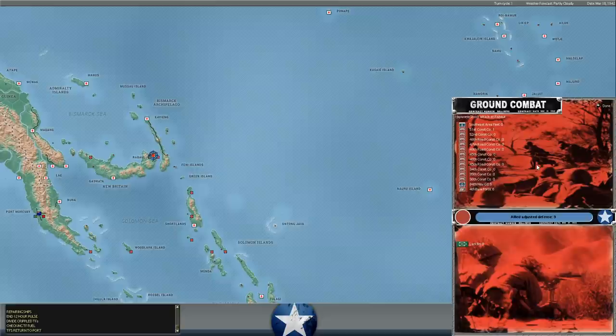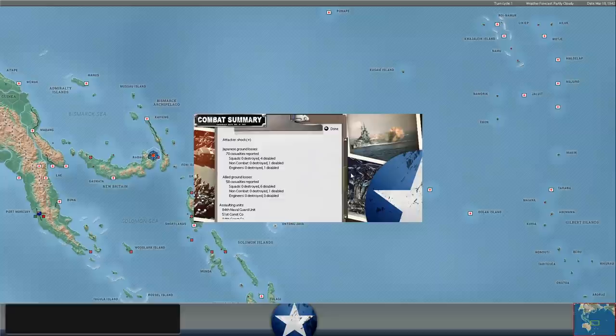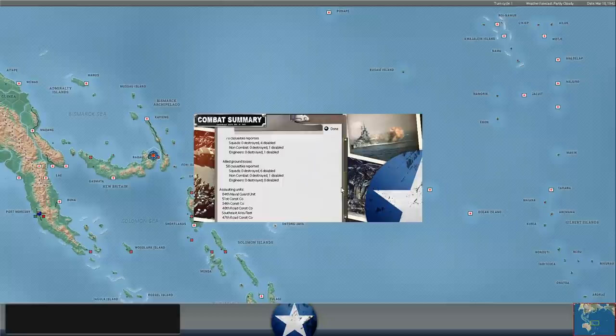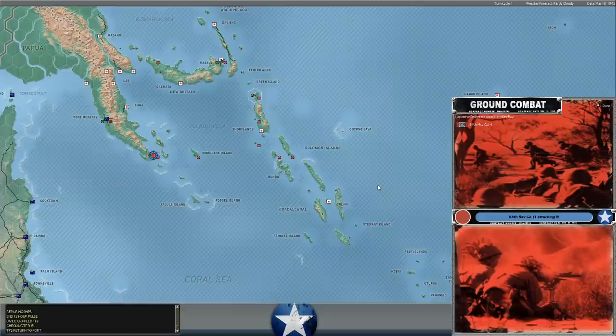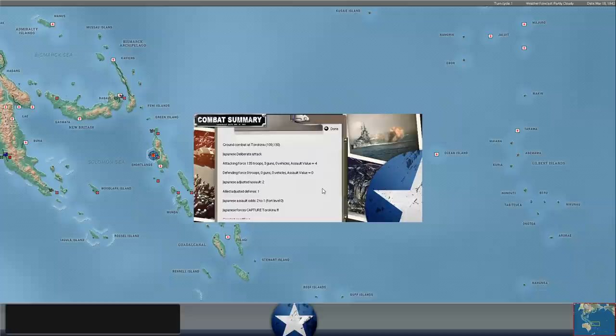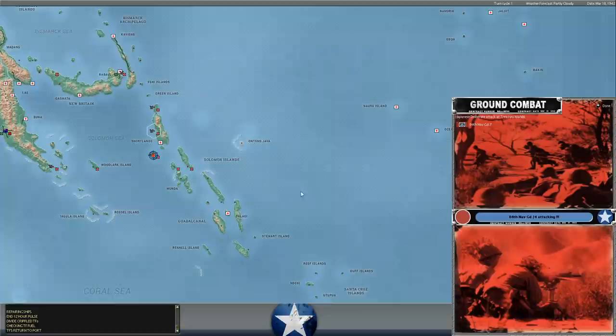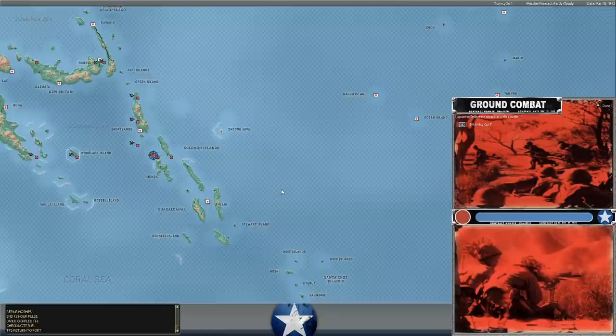Japanese shock attack at Rabaul against our Lark Battalion. Interestingly, despite having no supply, we inflicted 70 casualties and disabled a couple of Japanese squads. They didn't destroy us but did disable a bunch of our squads. Meanwhile, Buka — the 84th Guard unit landed there and took that base. The Japanese are also attacking Milne Bay — more than they historically did. Direct attack on Torokina on Bougainville near Shortlands. All these bases were unoccupied. The Japanese are taking a bunch of islands, solidifying their position in the Solomon Sea.